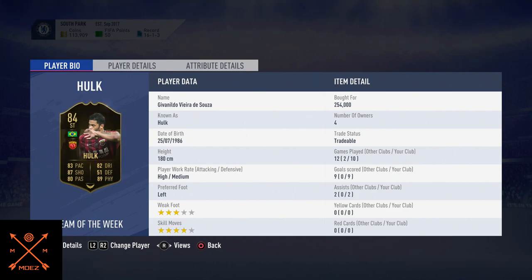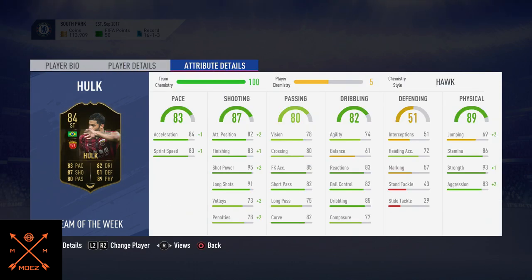4-star skill moves — decent numbers. Let's begin with his stats: 83 pace, 87 incredible shooting, 80 passing, 82 dribbling, 51 defending, and the best attribute on this card — 89 physical. This guy is a beast; this is why he is called the Incredible Hulk. This card proves everything.